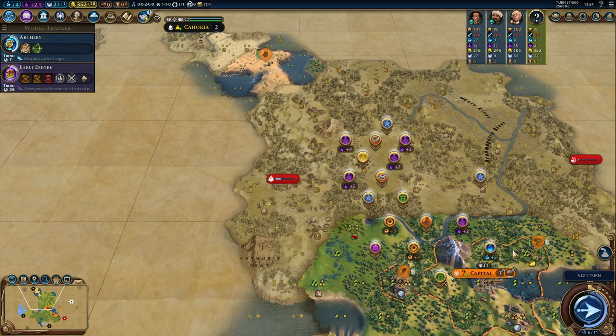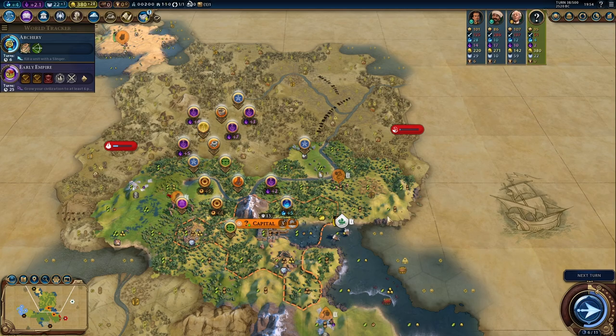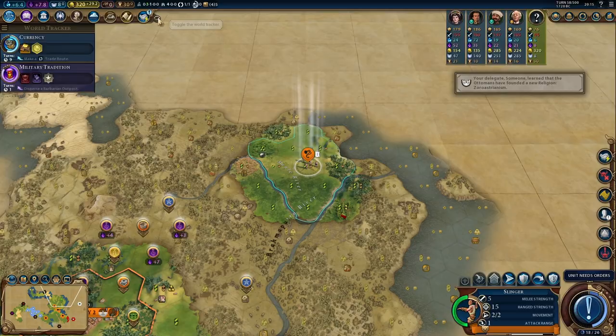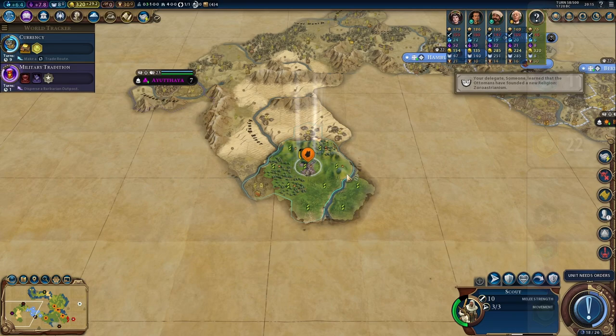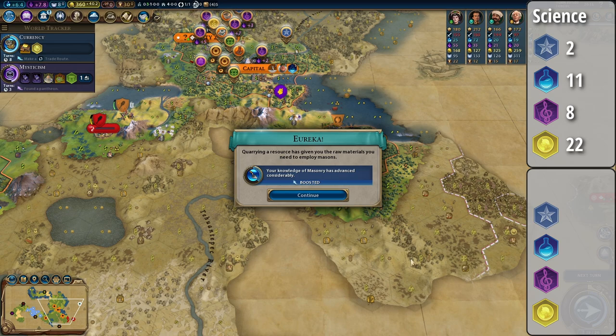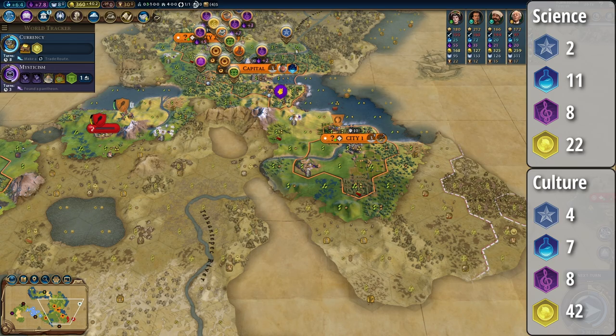I did keep the military units around my capital to defend against approaching barbarian scouts. Both playthroughs have been quite similar until around turn 50-ish. While the science playthrough entered the dark age, the culture playthrough entered the normal age. Also on turn 49, I had enough gold from trading with the AI, so I could afford to buy a settler. This means by turn 60, the science playthrough has two cities, 11 science, 8 culture, and 22 gold per turn, with two campus districts down.